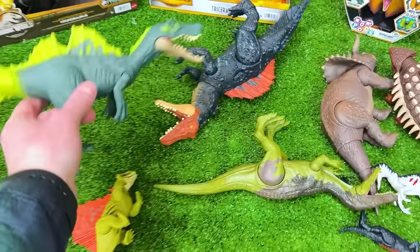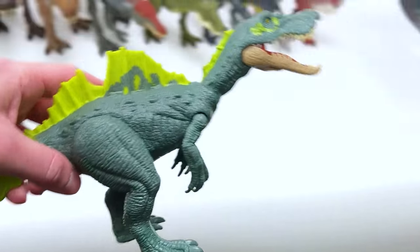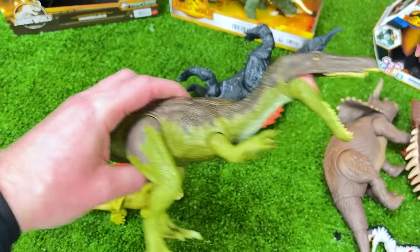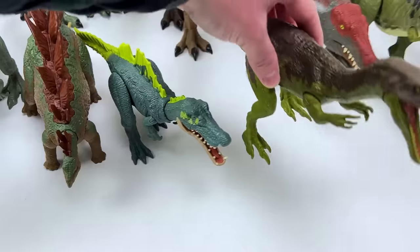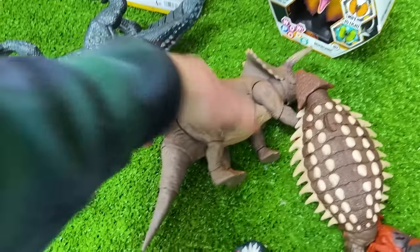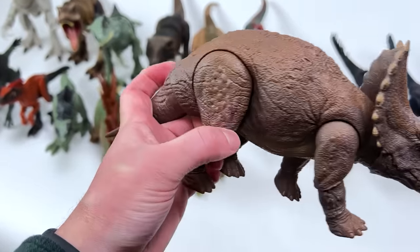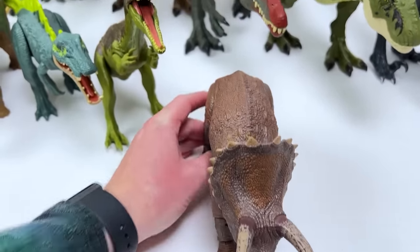Right over here, next up in size, is the Ichthyovenator dinosaur from Jurassic World — a super bright dinosaur — and we're going to set it down right next to the Stegosaurus. Here is a classic Baryonyx figure with the button on its back to activate its jaw. Over here, we've got the Hammond Collection Triceratops — quite a new figure that I bought recently. I love the texture and design, although the coloring is a bit plain.